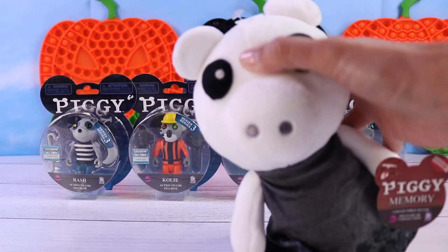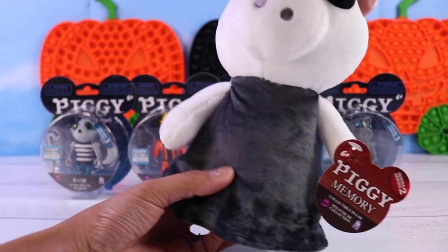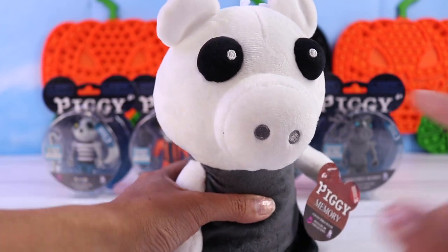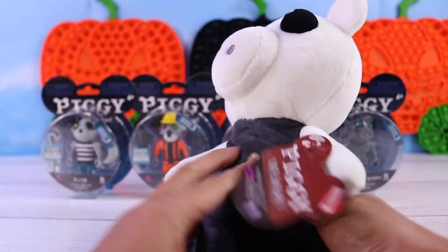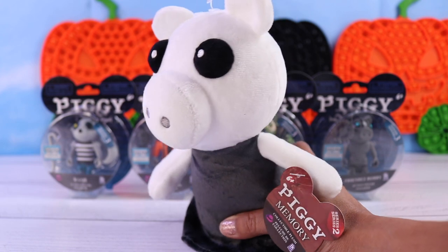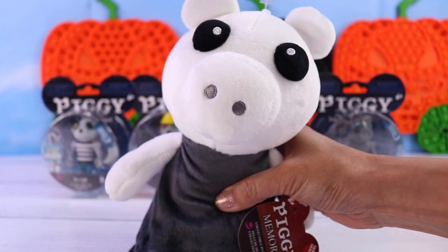So first up, you have already seen it — this is our piggy plush toy. He is wearing a dark grey dress. He has dark eyes with two little white dots, grey nostrils and ears. Here is how the back looks like. It's pretty simple. If you like a simple, minimalistic kind of style, I feel like this would fit perfectly in your space. I really like that one. It's super soft too. Quality is actually pretty good.